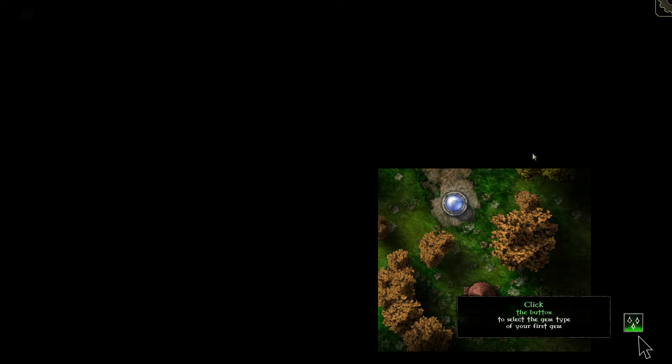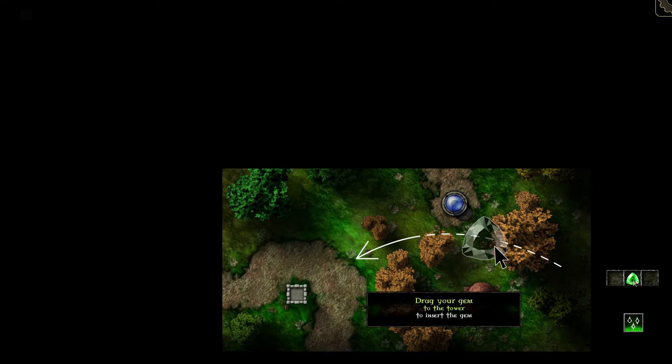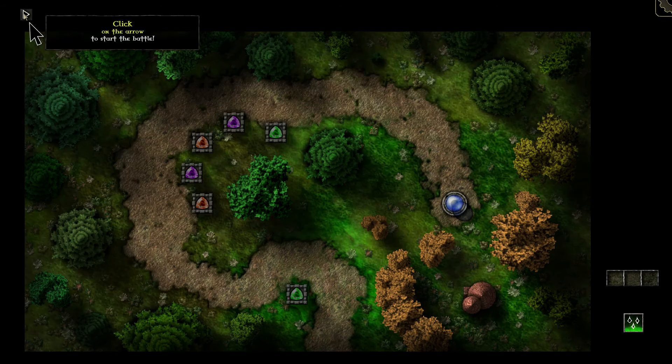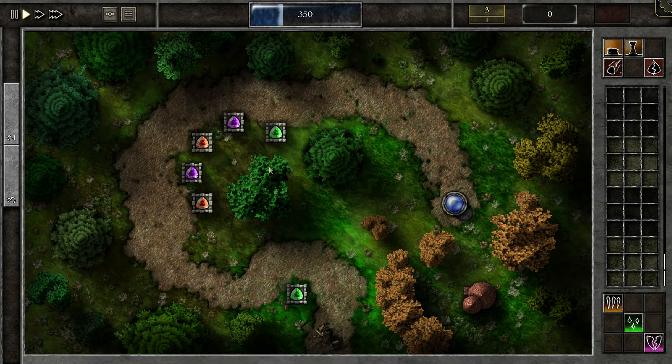I'll start a new save down here in the lower right-hand corner. You can't name the saves or anything — you just have to remember what they are. This is old school enough. So this will go over the basics — it's just a tutorial. I plan to go through five or seven levels today. It shouldn't be too long. Click the button to select gem type of your first gem, and click the inventory row to create your gem. We've created a gem right here, and we're just going to drag it over to our tower to socket it. The rest of the screen is going to fill out.